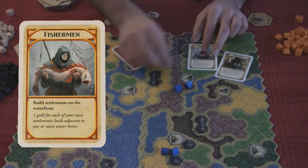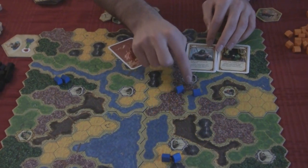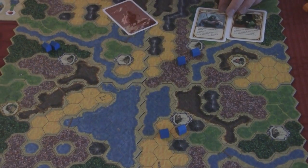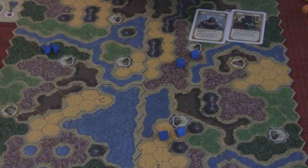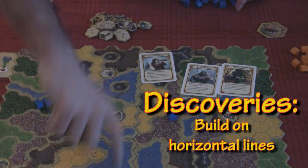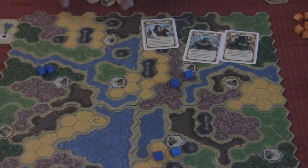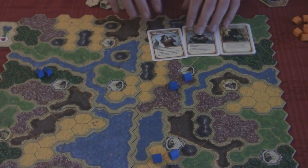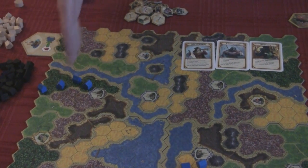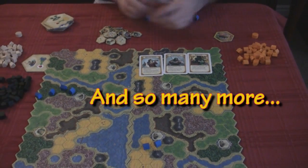Fisherman is build settlements next to water — you get one gold for each of your settlements built next to a water space. This would be a point, and this would be a point because they're both next to water, but this one isn't a point because it's not next to water. And our last one is Discoveries — build settlements on many horizontal lines. If I build one here, here, here, and here, that's four points because they're on four different rows. So those random cards tell you what you're trying to accomplish in the game to earn points.